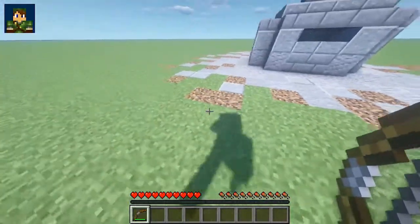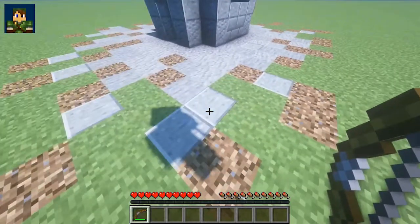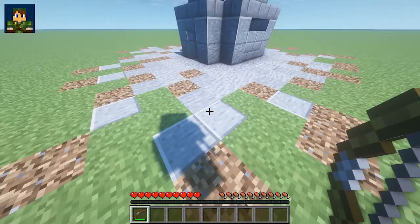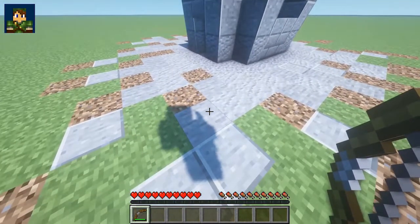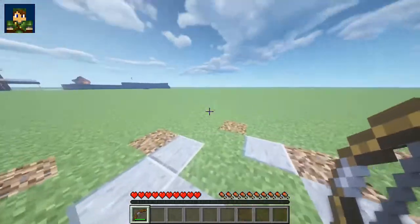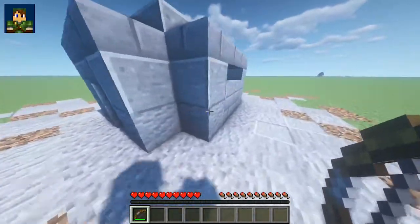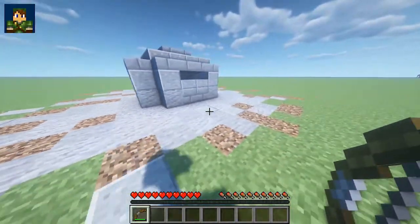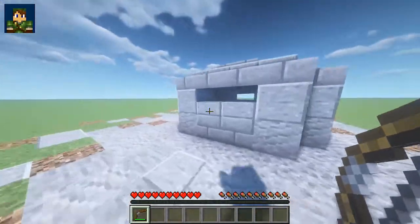I've just added a bit of texture around the outside with some polished andesite slabs, some smooth stone, andesite gravel, and then obviously the grass still. It's pretty cool because it's got that kind of shape to it.